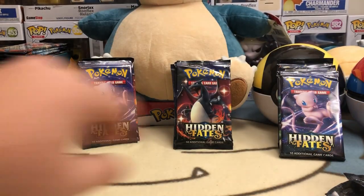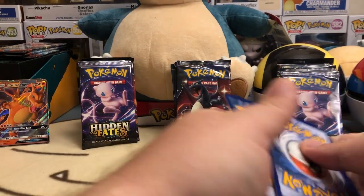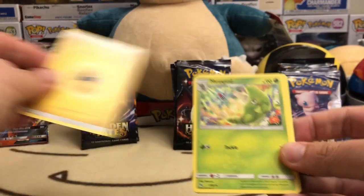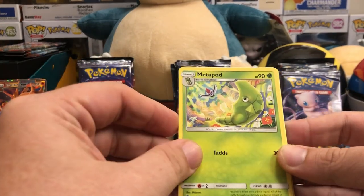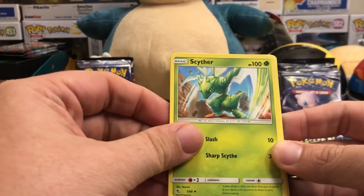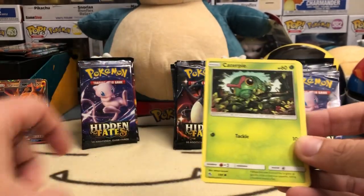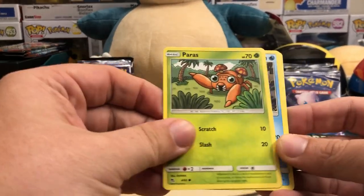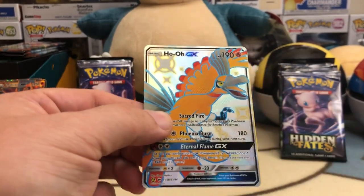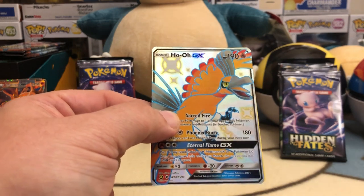There are kind of two sets in Hidden Fates: the regular Hidden Fates set and the Shiny Vault, where all the full art shinies and shiny holos come from. Really cool stuff. We've got a Metapod, Pokemon Center Lady, Scyther, Clefairy, Jigglypuff, Caterpillar — and right off the bat, pack one from Raichu: Ho-Oh GX full art shiny!